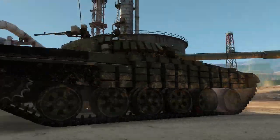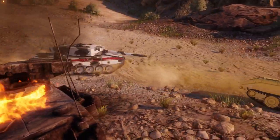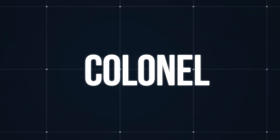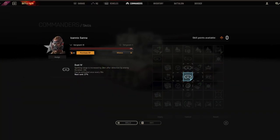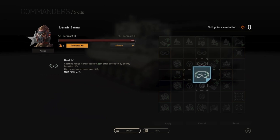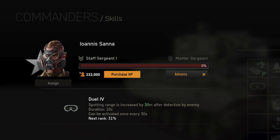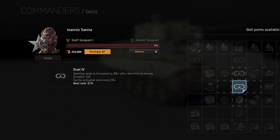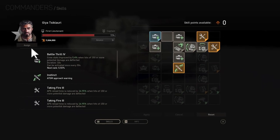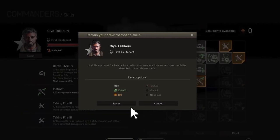Commander progression and skill sets are also very different from the regular crews. Each commander has 15 ranks available that they can be promoted to and a rectangular field of skills. You start with a basic skill that often defines the whole purpose of the commander. This skill improves automatically with each new rank. Additionally, each rank gives you an extra skill point that you can use to unlock different skills on the field, starting from the basic skill. This way you can choose your own skill configuration for most commanders. The already unlocked skills can be reset at any time for a small fee.